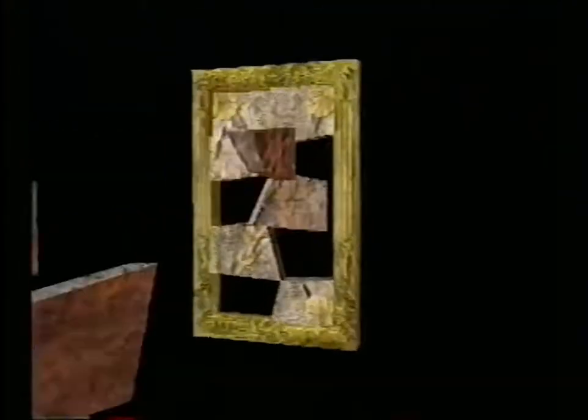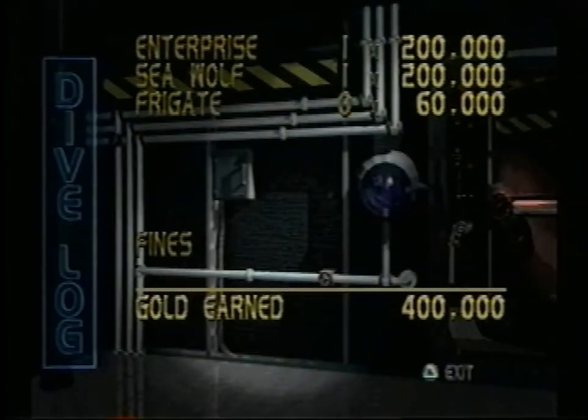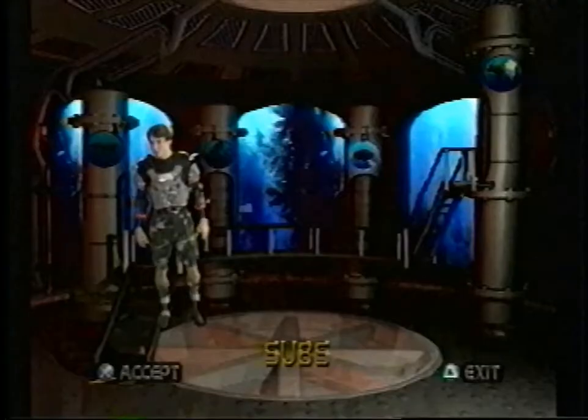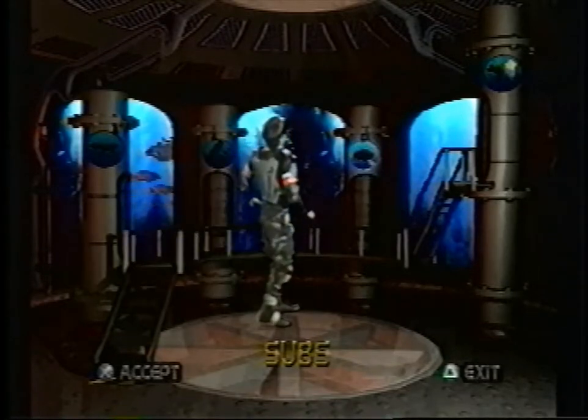Almost all boards have a secret tablet that you'll need to get to the final board of Atlantis. After each board, you'll get the result of your dive, so the more loot you pillage, the more you get to buy. Cool. Shopping.